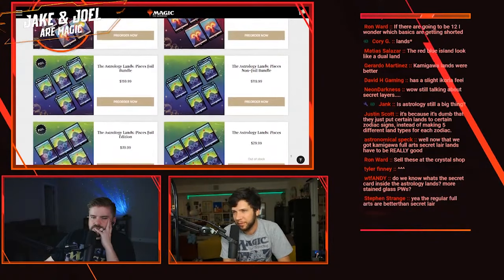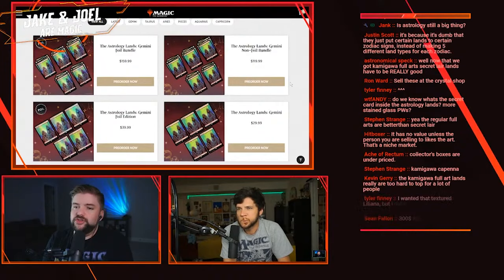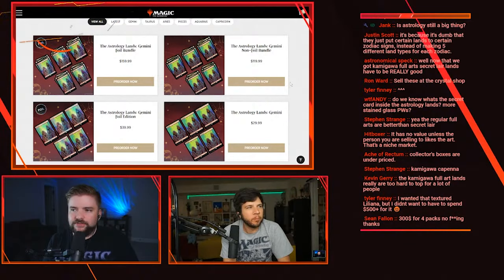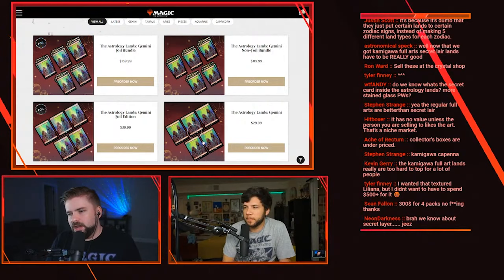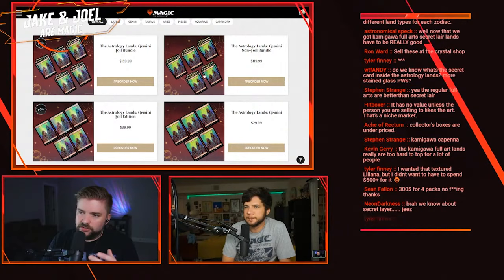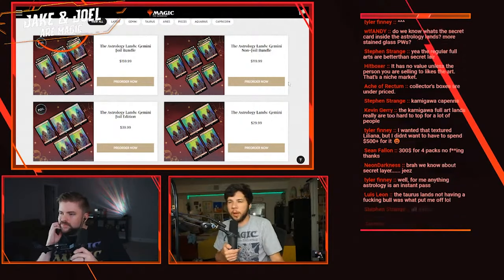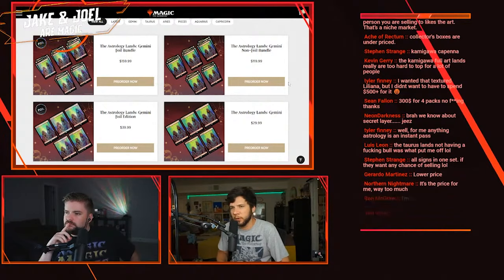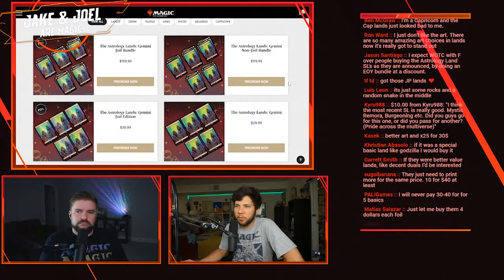I want to respond to the poll before we move on. Chat, answer me this: how do you think they could have presented these that would make you buy them? Do you think it's the fact that they're astrology lands that's turning you off? What if instead they said, 'this month we're doing special mountains — here's the artist, non-foil for $30, foil for $40, a five-pack for $120'? How could they package this to get you to buy? My gut reaction when you mentioned the astrology angle: yes, it does turn me off a little bit.